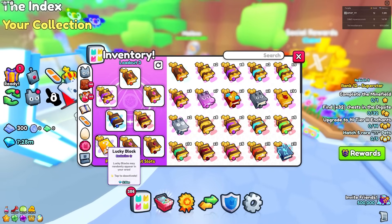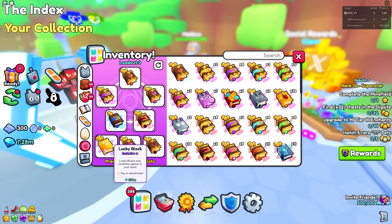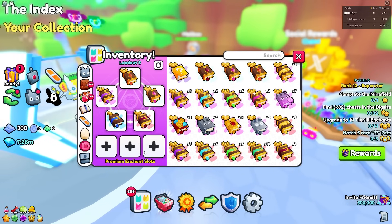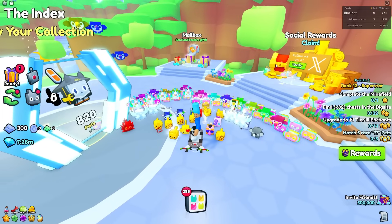I bought the lucky block with gems I earned by selling stuff — it's just that simple. The only thing that is paid to win about this is me having the free extra slots at the bottom. So for this video I will be taking those off and going over just these five slots that you earn just by playing the game.